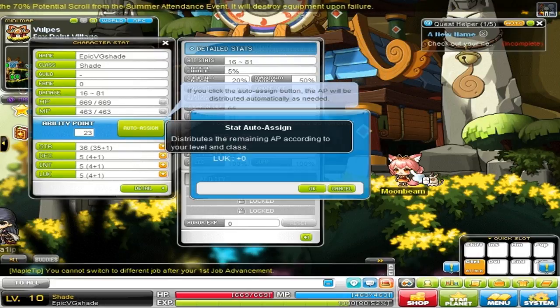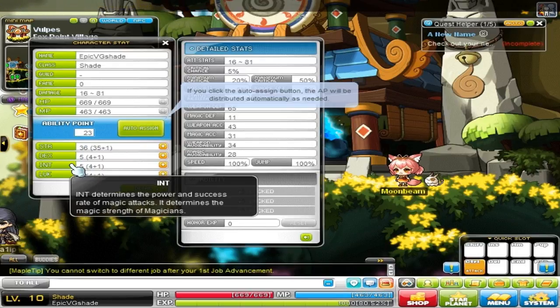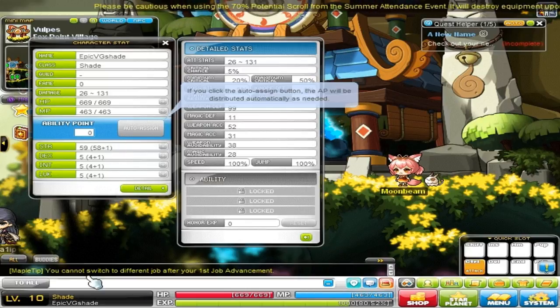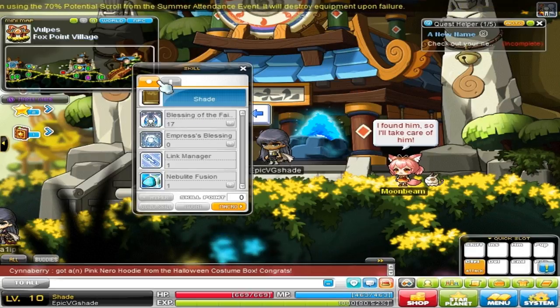Now we are a Shade. Let's talk ability points for beginners. Certain classes are stronger in certain ability points — for example, Warrior in Strength, Magician in Intelligence. I highly recommend just pressing the auto-assign button and letting the game take care of it. Shade is strong in Strength, so we're just going to throw everything into Strength, and we'll leave it at that.